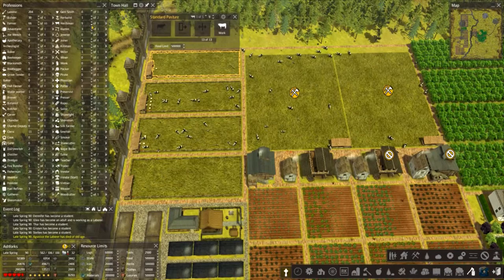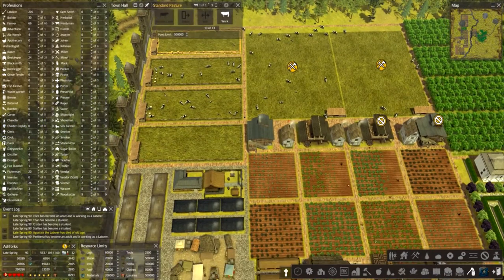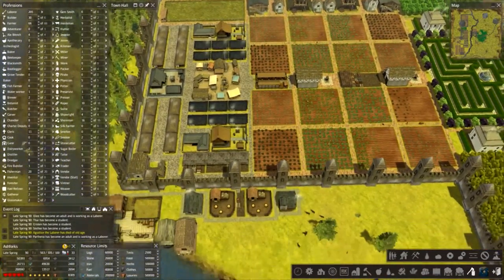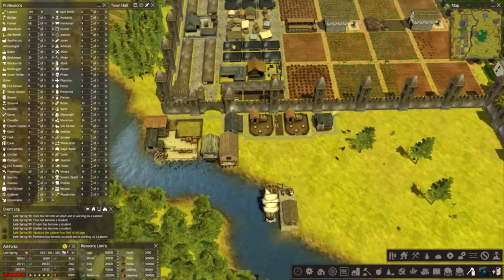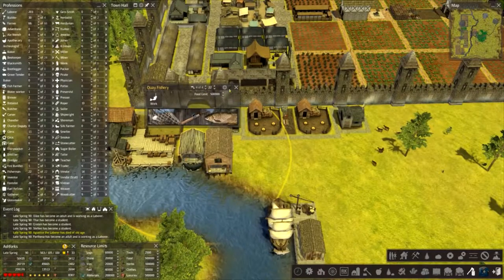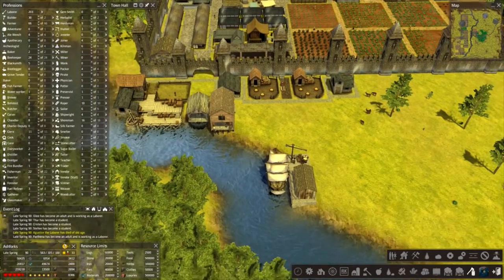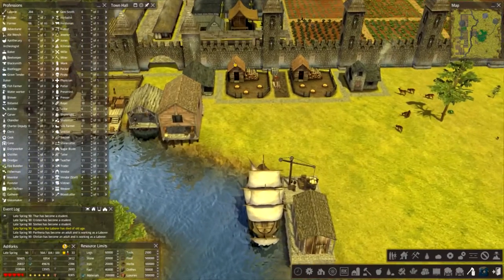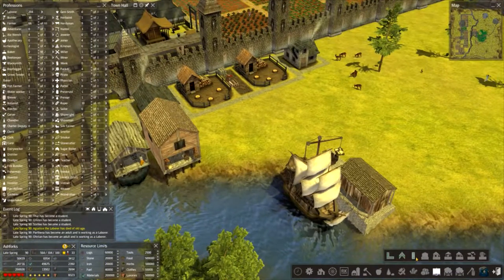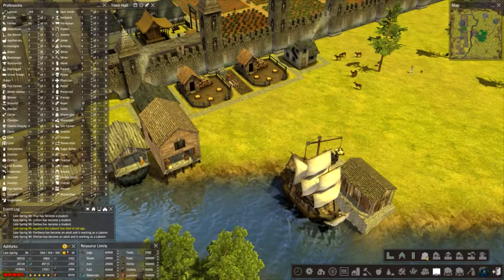We've got 3 more than we need so let's take that down. Food is dropping a bit - I might take that up to 4. Let's keep the fish coming in. We need some more houses down here. This episode's probably running on a bit longer than I wanted it to.